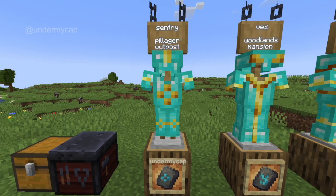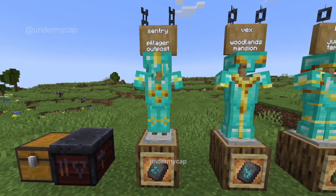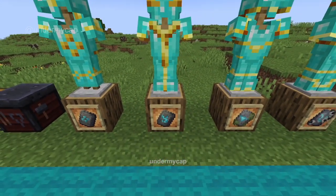The first trim is the Sentry trim. This one can be found at a pillager post and it looks a bit like a plus sign — it looks super cool. The next one is Vex. This one can be found in Woodland Mansions and it looks like a little Y.